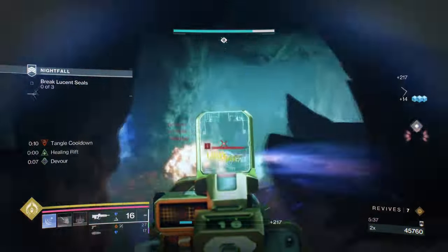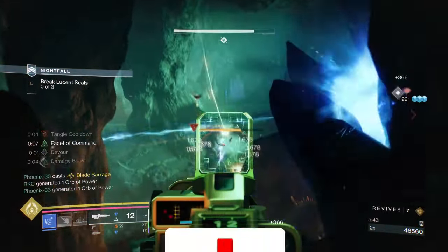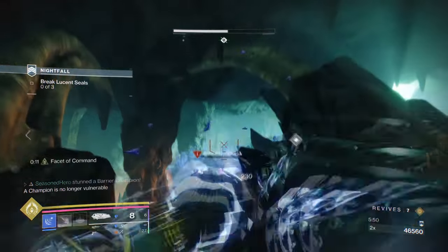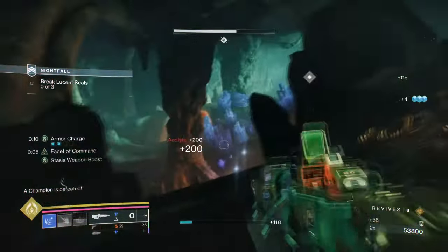Before we start, what crazy build combo have you been running lately? Be sure to comment below. Let's start with the general aim and the exotic of the build. Our aim is to make sure we are able to maximize on the full uses of Stasis wherever we go, but also leaning heavily into the kit to further expand our buffs. For this, we will be using Ozomancy Gloves and Salvation's Grip.